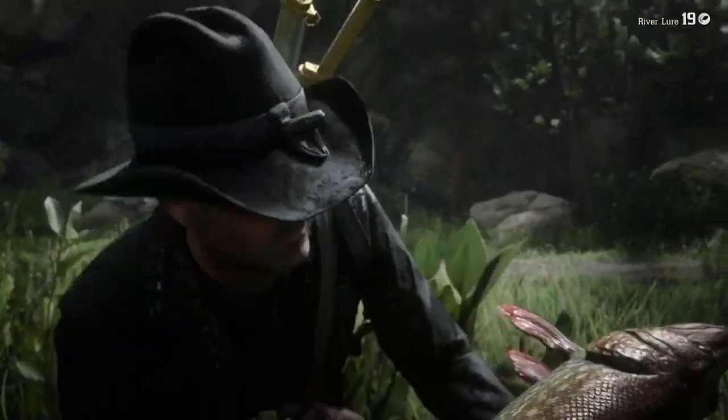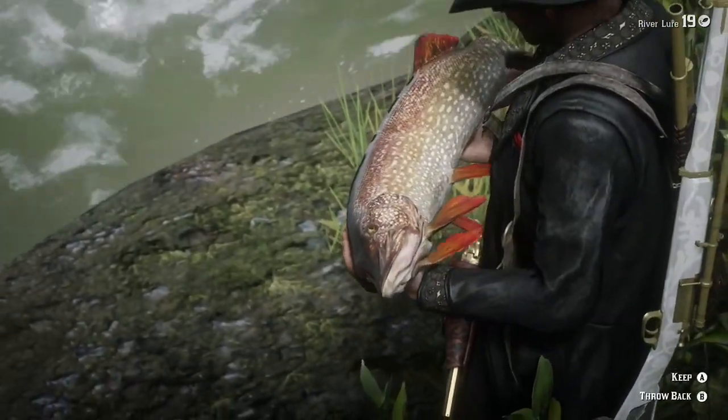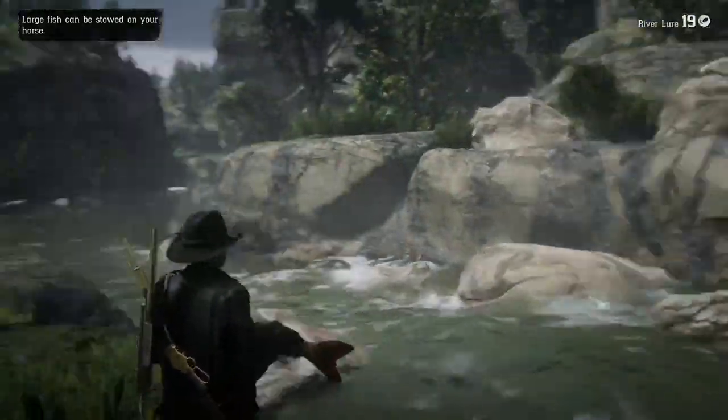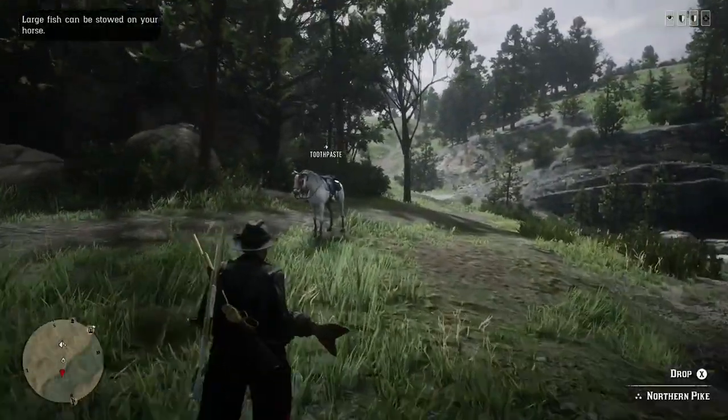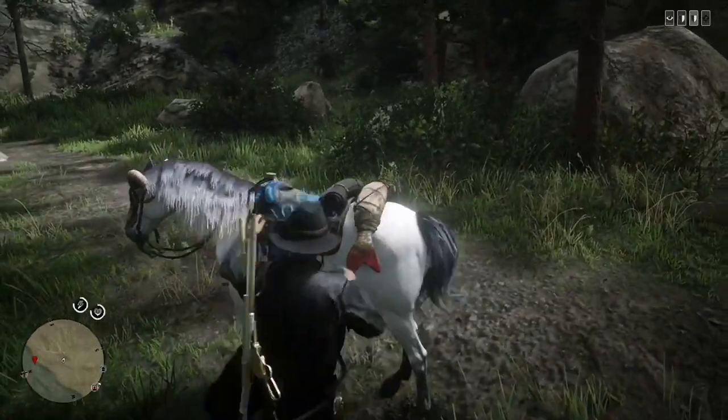Once you've caught yourself a three-star Northern Pike just like I did, press A to keep it. It'll go into a little animation, then call your horse over and stow the three-star Northern Pike on your horse. Then make your way towards the butcher.